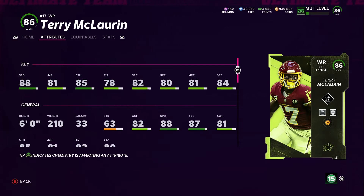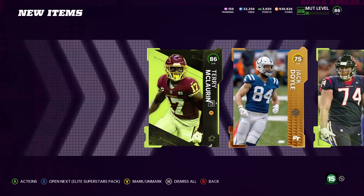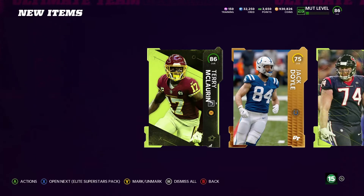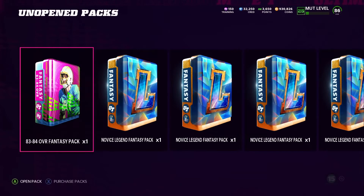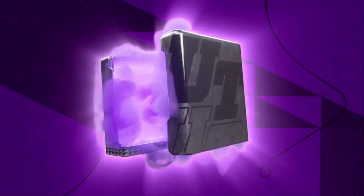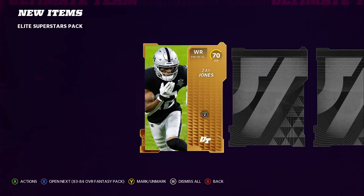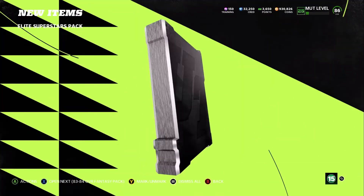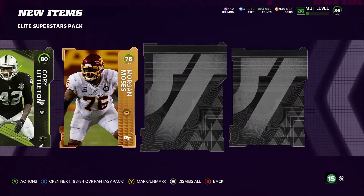He has 88 speed and he has a power up. Dante Jackson — look at this. It's not letting me look at the card; there's a glitch where it won't let you. But from what I've seen he had like 90 speed, so that's actually a good card. I don't think I'm going to use him, but if I needed a cornerback I definitely would.